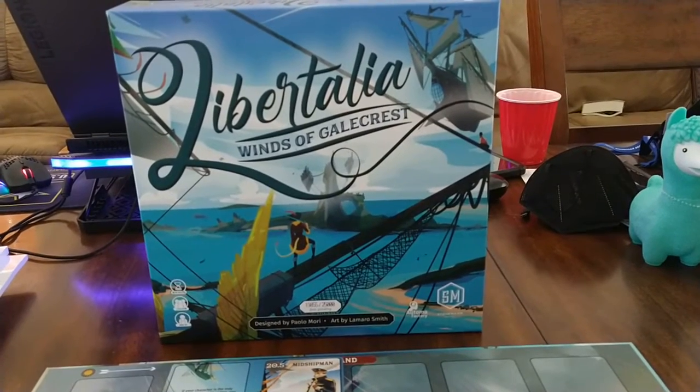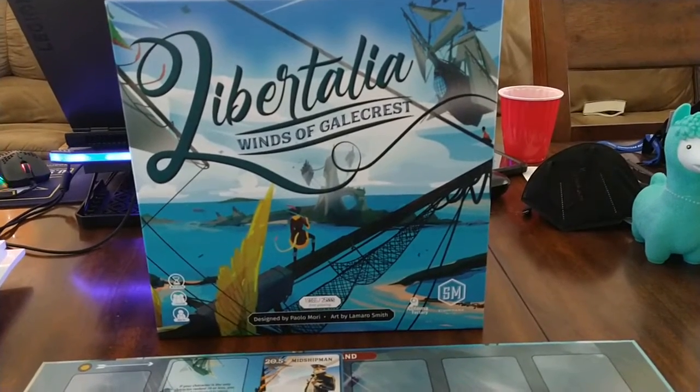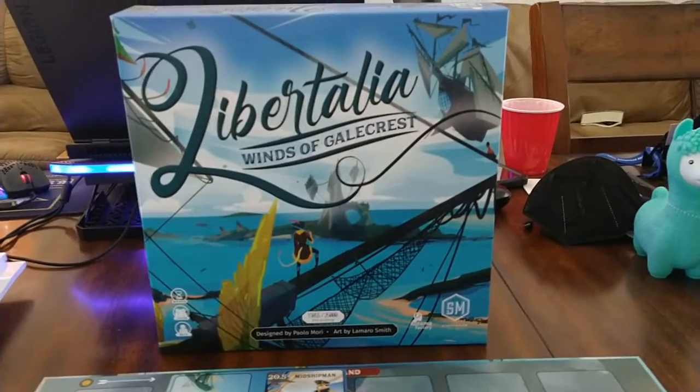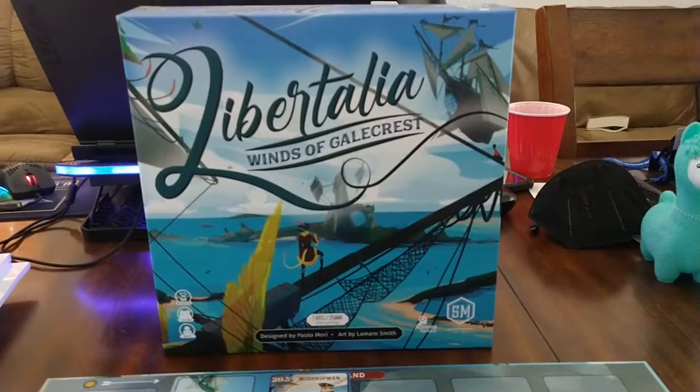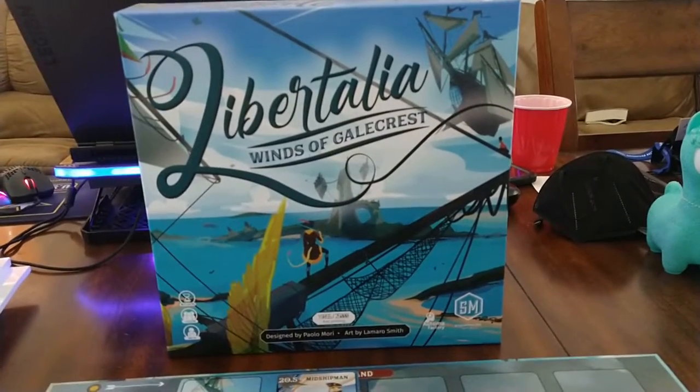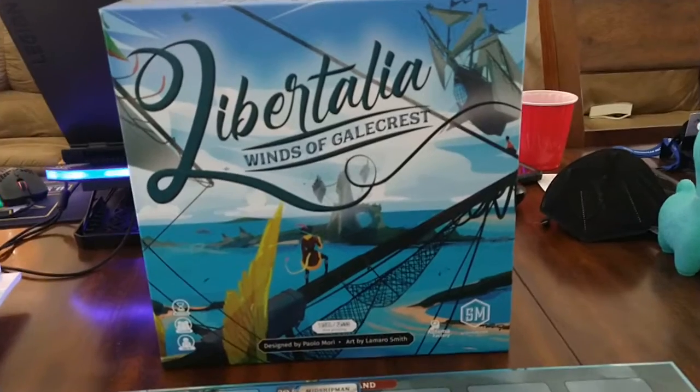Konnichiwa, this is the Shogunstein, and this is a look at the two-player version of Libertalia, Winds of Galecrest. We're also going to look at some colorblind issues with it, and this is a game from Stonemaier Games. It is a new version of Libertalia, Winds of Galecrest.